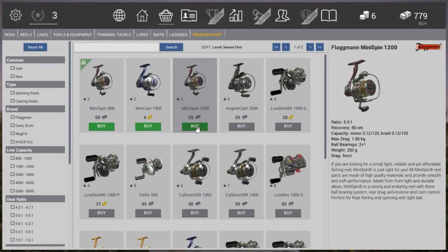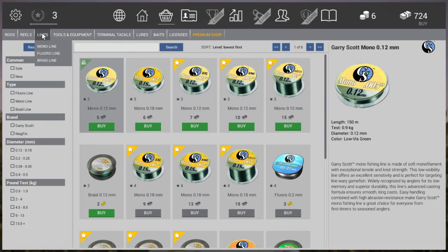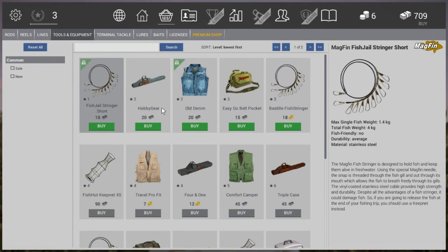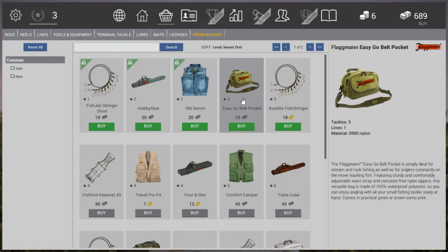Now for lines: both reels use 0.12 mono or braid. You can buy a big spool for 15 bucks — that's one kilometer of line, which is handy so you don't have to hoard multiple small ones. Then in Tools and Equipment, we're now level 3 with a second rod, so we need the Hobby Gear for 20 bucks to carry that second rod. We also purchase the Easy-Go Belt Pocket — it allows us to bring more tackle and more line.